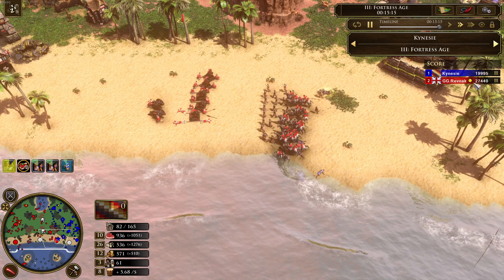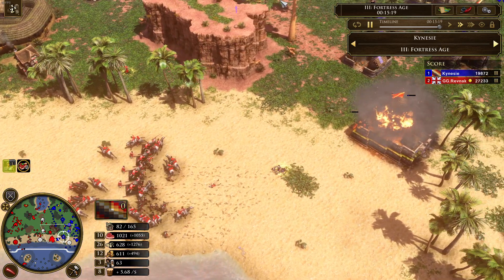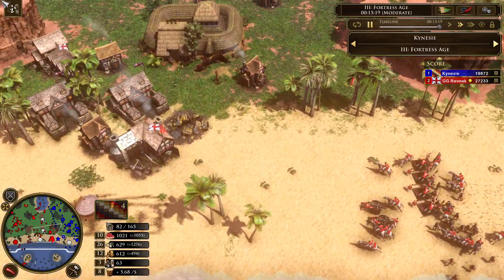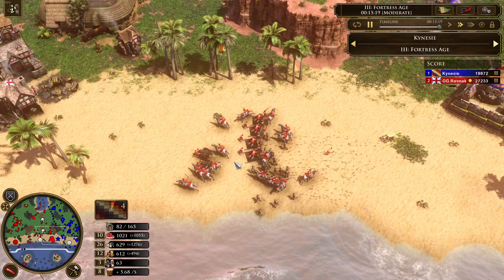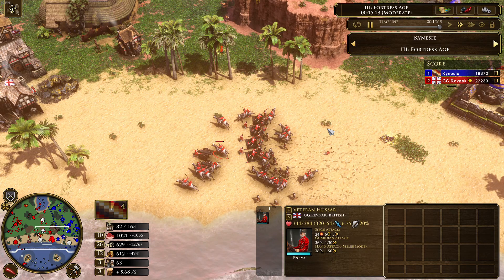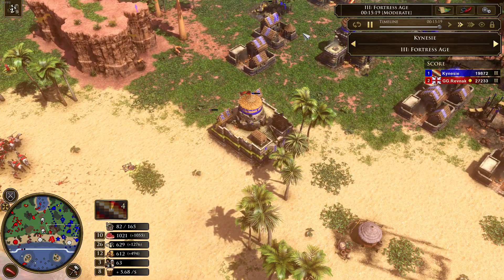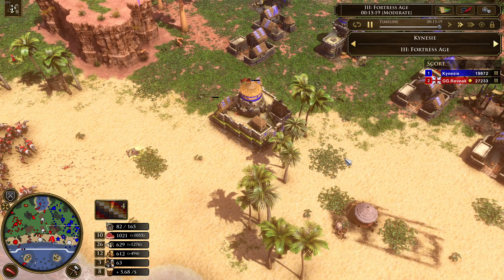The scoreboard shows a big advantage: 27,000 for GG Ravnak versus Kinesi's 19,000. Kinesi apparently had enough and resigned. GG Ravnak pulled off a very strong manor house boom with the Brits, really perfecting this game with the British civilization — even bringing down the tanky Inca civilization.